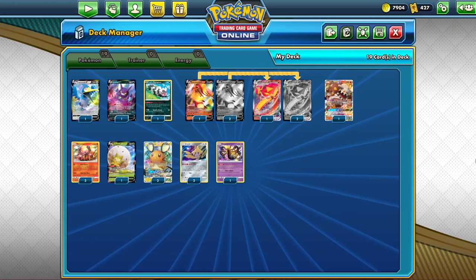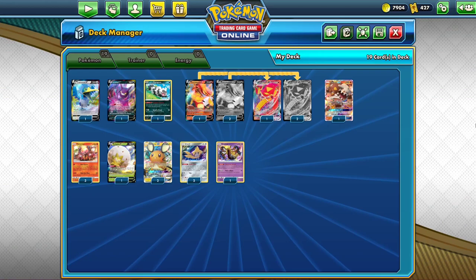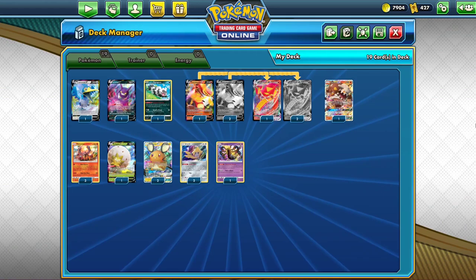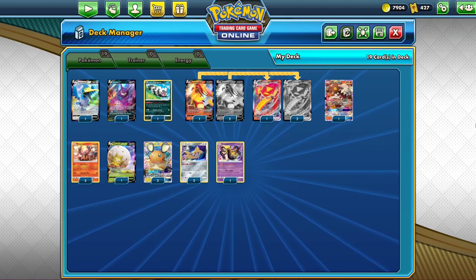Moving down the line, you have Galarian Zigzagoon — that's just basically a bulk common. And then Centiskorch V and Centiskorch VMAX: the Centiskorch V is going to set you back three packs each, while the VMAX is nine packs each. For something like that where the math sort of works out, instead of offering nine packs each for three different ones, I would recommend offering 17 packs for two Centiskorch VMAX to see if anyone bites. If it works, you save a pack.